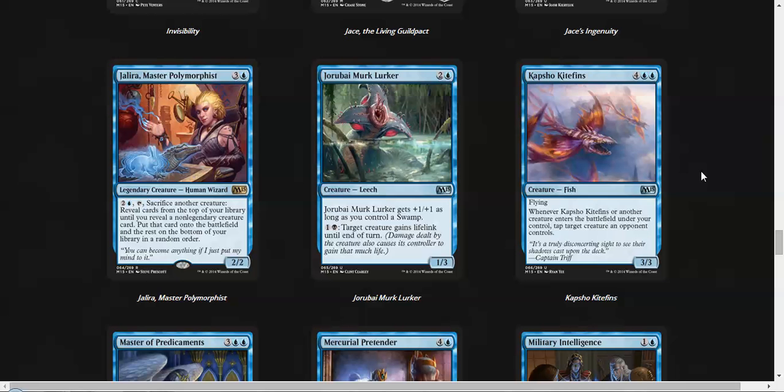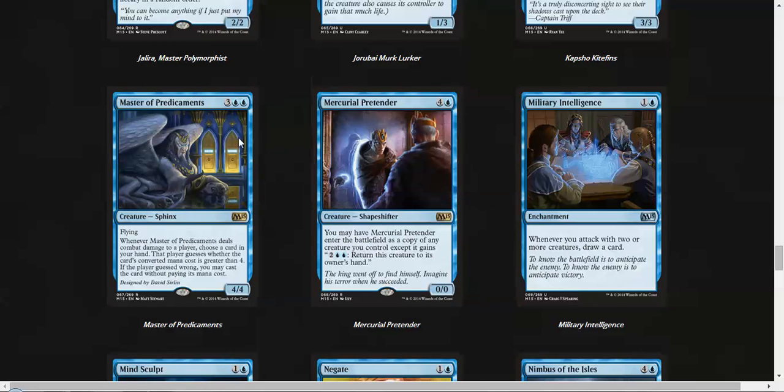Kapsho Kitefins is six mana for a 3/3 flyer, so it's a little bit over-costed, but it taps a creature when it or another creature enters the battlefield — I think it's okay. Master of Predicaments, on the other hand, is a big 4-power flyer for five mana that you can get more value from. The card's really good, really good in limited.